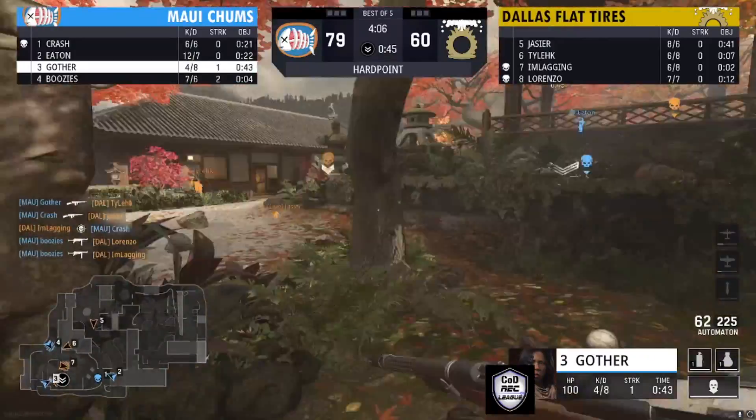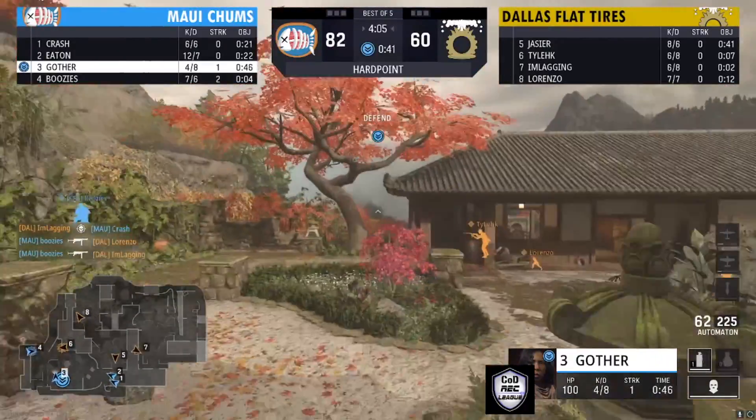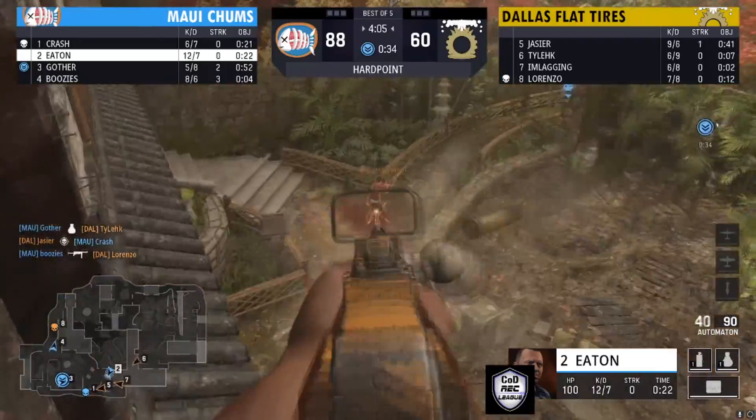Player three is making a play through the back, looking for one player, making a read, trying to get on this hill. And there are the kills for his team — three down for Maui Champs.